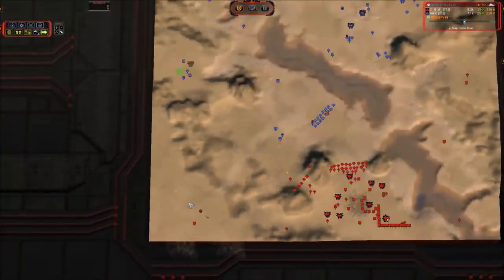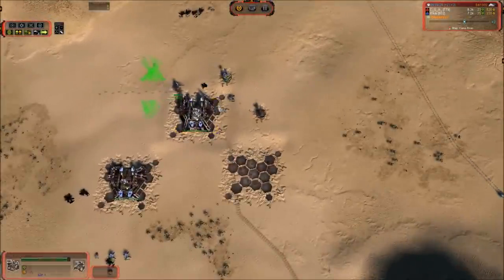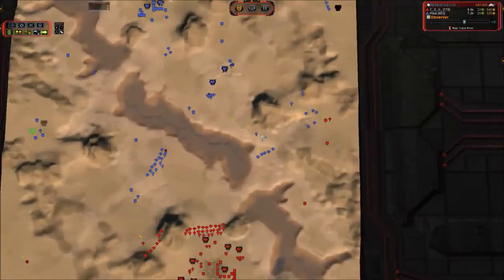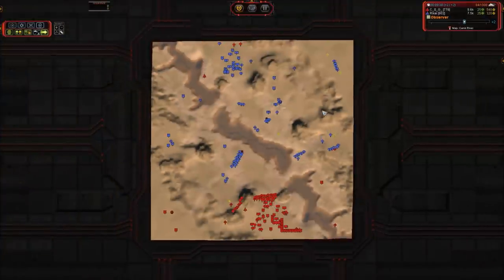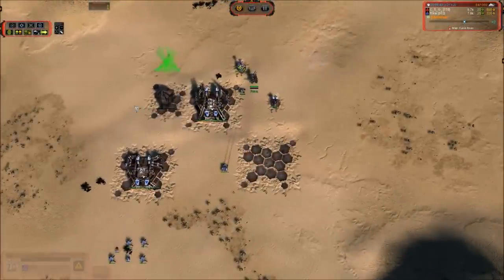CSG pulling over to the left to cap those mexes. We've got Tech 2 on the field now — got a Tech 2 engineer out that's going to throw down a Cerberus. And then we've got a Rhino moving down towards the south to clear out this expansion. Once again, eco is tied.